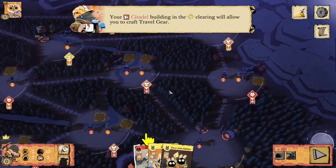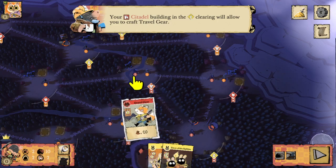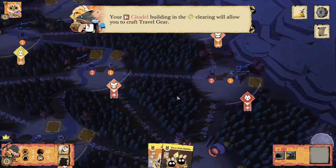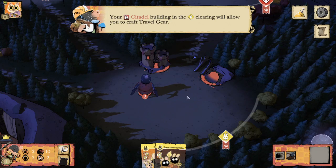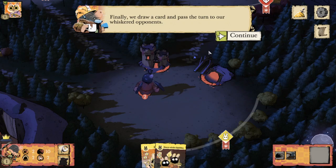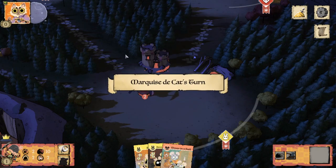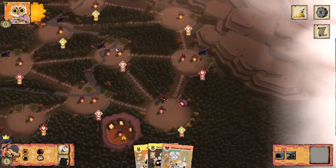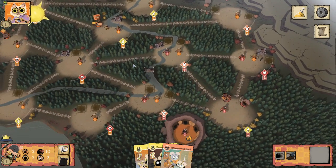Our Citadel building in the rabbit clearing will allow us to craft Travel Gear, because it costs one rabbit and we have one rabbit-suited crafting piece — that Citadel — so we can craft the boot for one point. Finally we draw a card and pass the turn to our whiskered opponents. I'll pick up Mouse in a Sack.